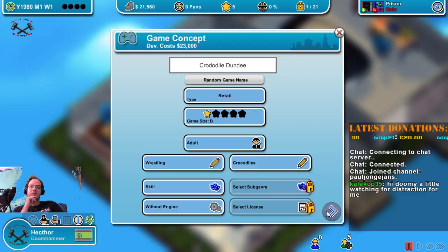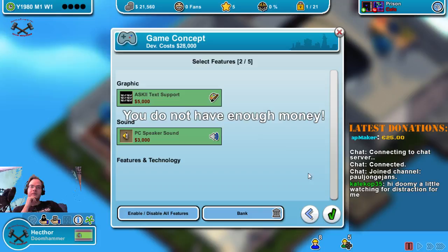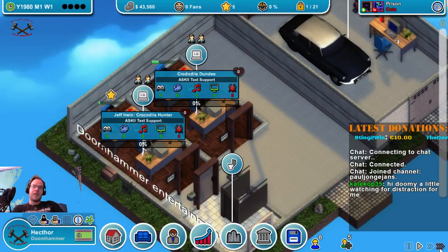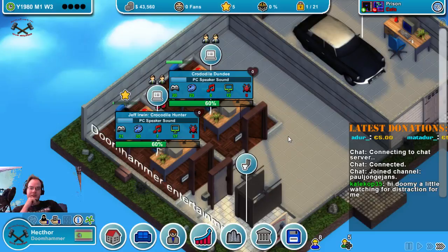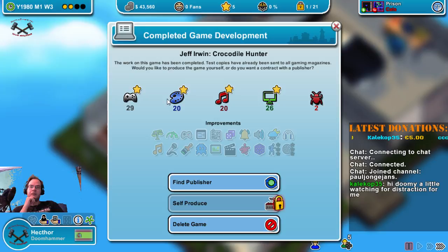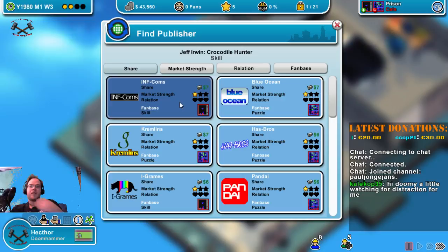Since we have everything properly set up, we don't have enough money so I will borrow 50,000. Let's develop two games simultaneously. I'm going to be switching mostly between speed 3 — very fast — and pausing. That's a bug, but we don't care. Jeff Irwin, Crocodile Hunter — let's publish the game. We have gameplay, graphics, sounds, and technology, with two bugs. This is a skill game — Infcoms currently has a fanbase for skill, and we're getting seven bugs out of it. Let's do that.